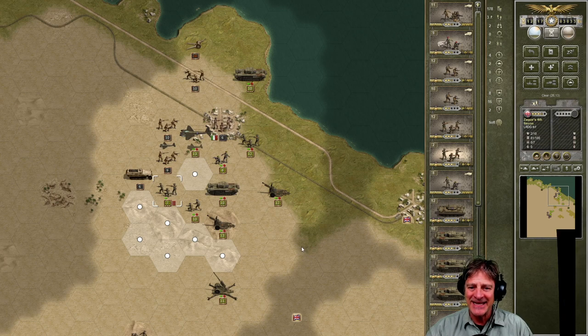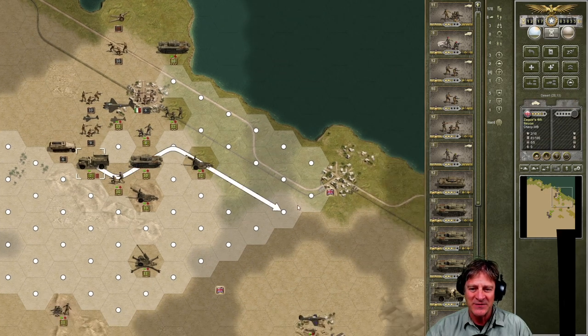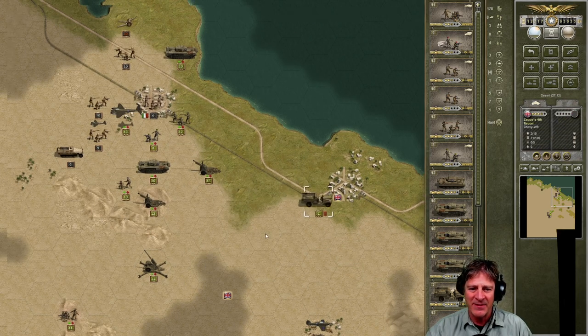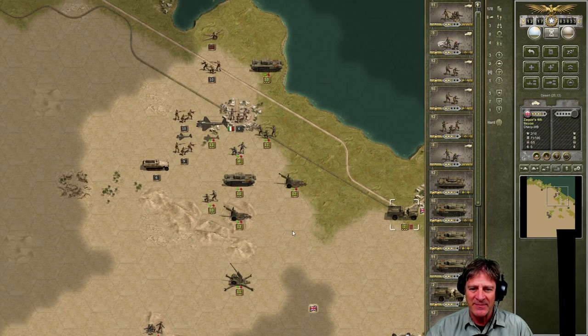Let's dig in and get started. Zach's recon is one of these units you can switch — we're going to switch it to recon and then get it out of here so we can save it and rejuvenate it with some reinforcements next turn. I'm a little bit rusty because I haven't played for a while. Let's pull Zach back to the town of El Alamein and we'll give him ammunition and reinforcements on the next turn.